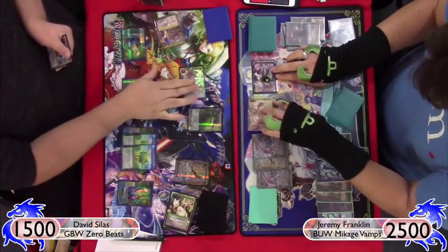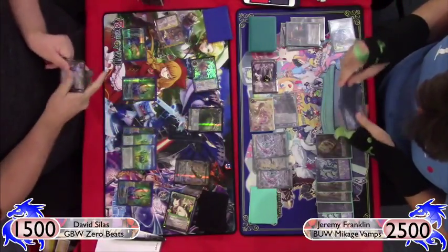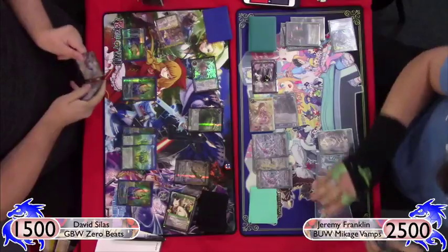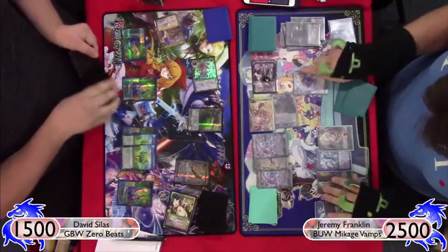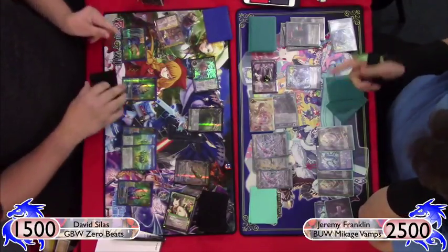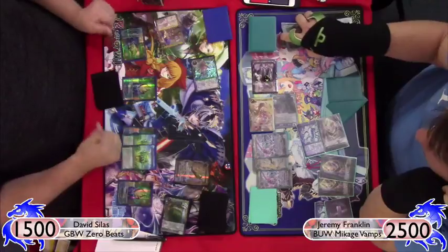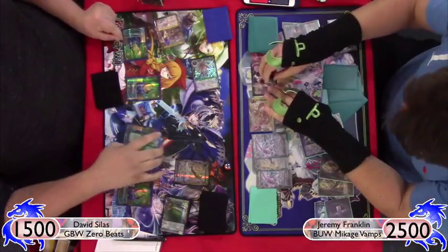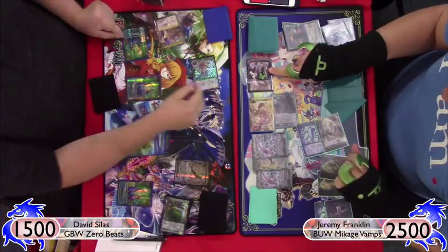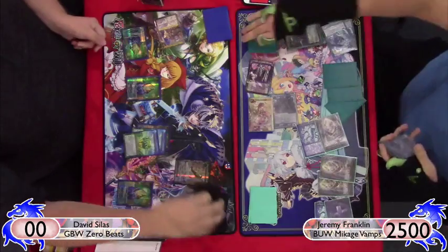I swing in for 11. He removes the flying, it goes to block. In response I cast the Space Time from hand to give it minus-five minus-five. He sacks the Wind Secluded to protect it, I recast from grave. I remove one counter from Mikage to deal the other minus-one needed to kill Melfi. I tap to pump Mikage, and that's the end of game one — we move into game two.